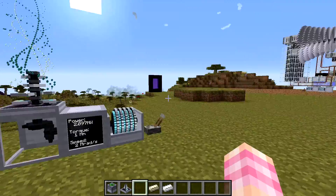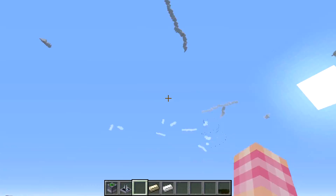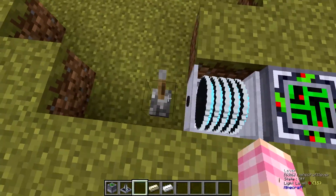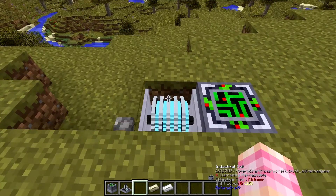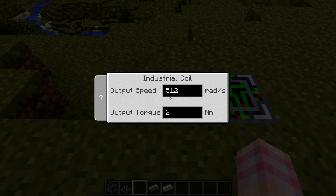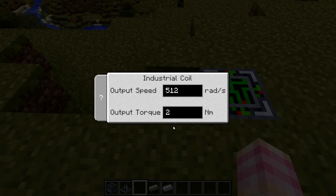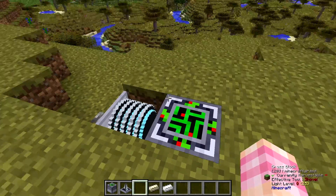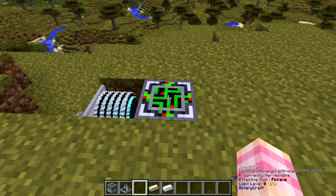We can turn that off because we don't need to load the chunks anyway. I've got the item filter set up over here. The item filter is a bit interesting — it does take power, but only the minimum amount: 1024 watts. So a DC motor or whatever will run it. That's all you need, a DC electric motor, to run this item filter.